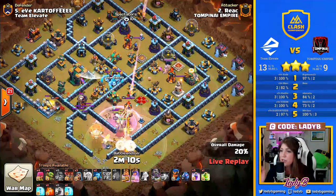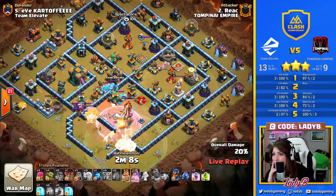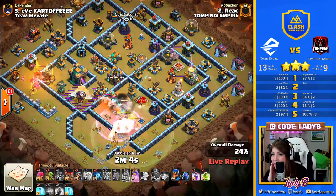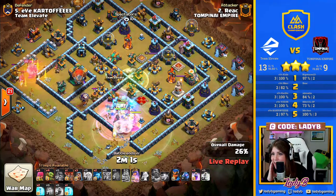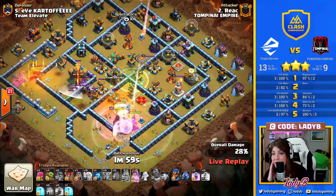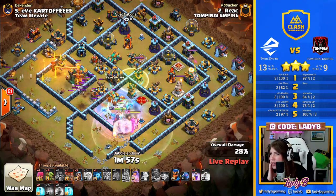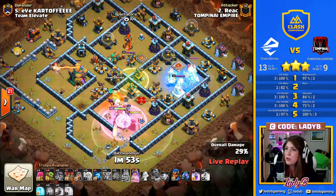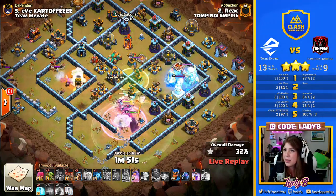Super Witches working together inside the core with the Queen, Warden Ability coming off early, but giving the blimp what it needs to make its way straight to the Town Hall. But that Air Sweeper trying to force it back — it does manage to get its way in. King cutting through the wall, not necessarily ideal, because we want to see him taking care of just a little bit more clean-up, staying out of range of that Poison Bomb.